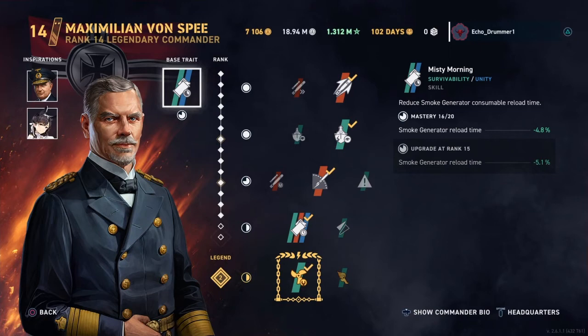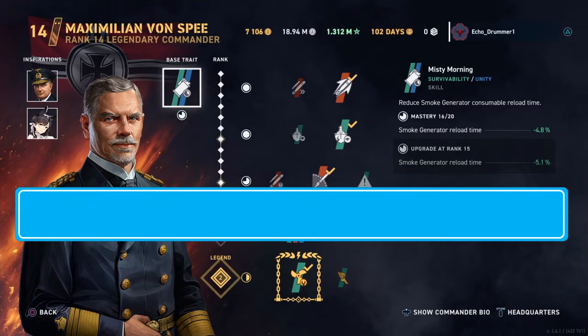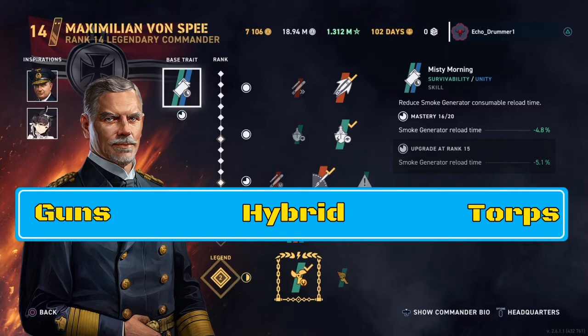What do you mean by destroyers on a spectrum? Well, there's sort of a continuum or a spectrum of the various sub-roles that a destroyer can fill. I'll try to throw up a graphic. On one side of the spectrum you've got gunboat destroyers. On the far opposite end, you've got more torpedo boat type destroyers. And in the middle you've obviously got hybrids. On the far super-duper extreme end of the gunboat spectrum, you've got the Soviet tech tree destroyers that cannot stealth torp.